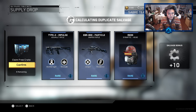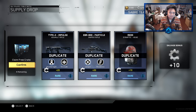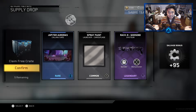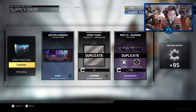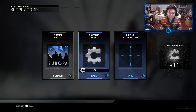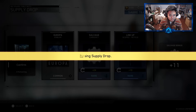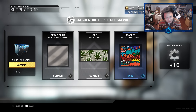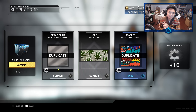I'm pretty sure all these ones are duplicates. Yeah — I'm starting to remember all this stuff that I already have. That Type 2 should have been an Atomic — I'm telling you. Jupiter Aurorus. We got the Godsend again, unfortunately I already have that one. But at least I got 100 salvage from it. Guys, this isn't looking so hot right now. We got a leaf — I got the Marijuana Leaf Emblem, and now the Leaf Calling Card. That's intense. I don't know if I want to rock that though.